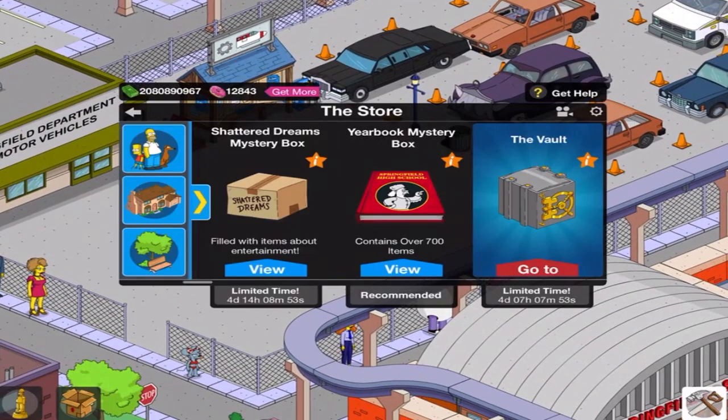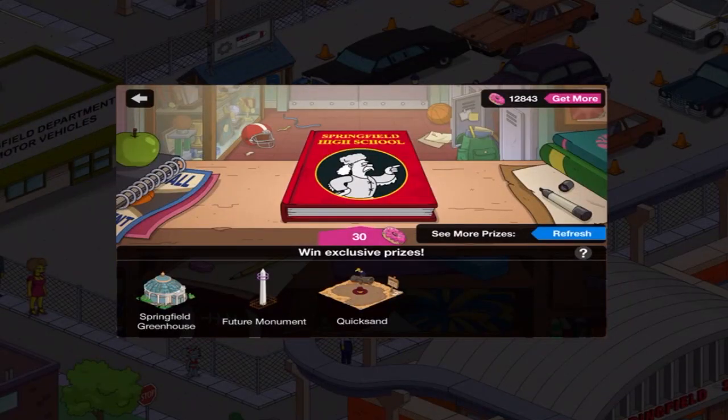I will be continuing on. Just like I said yesterday and recently in the other Eurobook Mystery Box videos I've been doing, I don't have a lot of prizes remaining — but three left in this category: Springfield Greenhouse, Future Monument, and Quick Send.